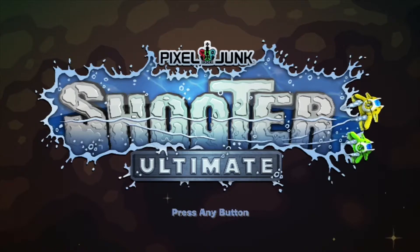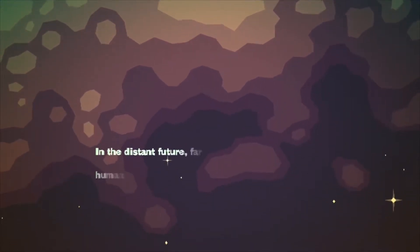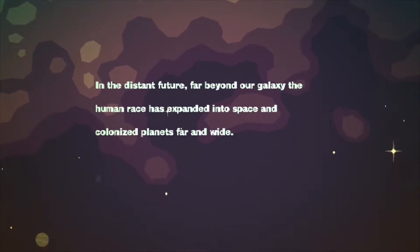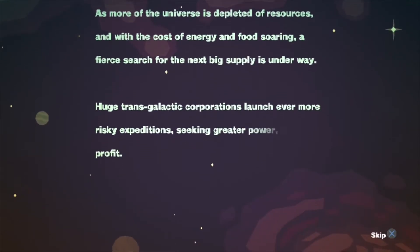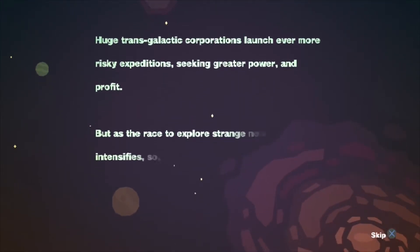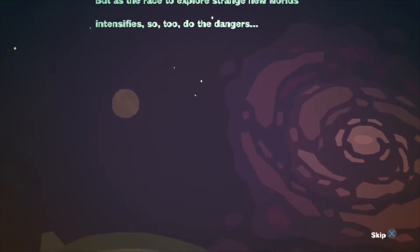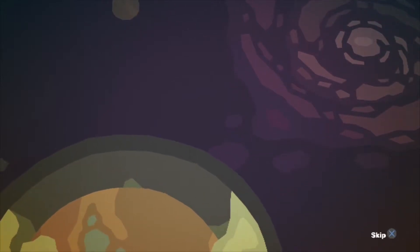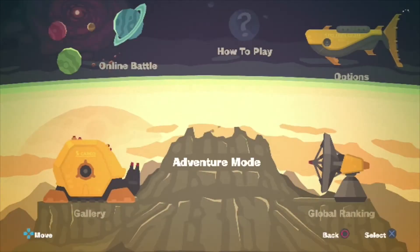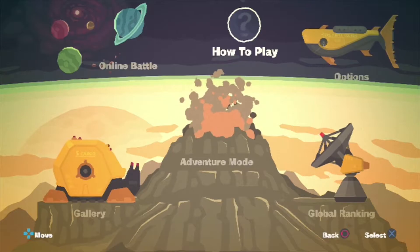This is Pixel Junk Shooter Ultimate. Press any button. In the distant future, far beyond our galaxy, the human race is expanding in space and has colonized planets far and wide. As one of the universe's resources gets depleted, a huge transgalactic corporation launches even more ships in a race to explore new worlds. It went by really fast — we couldn't even read it all.